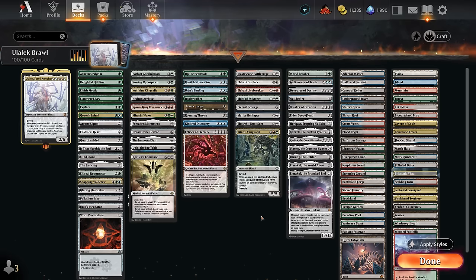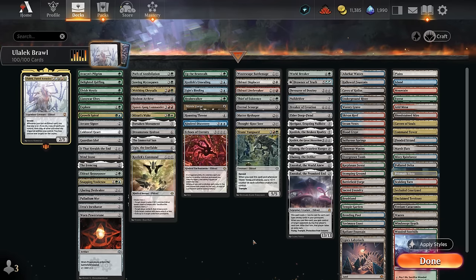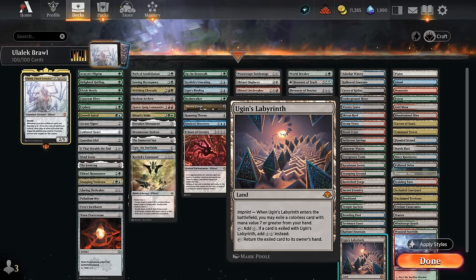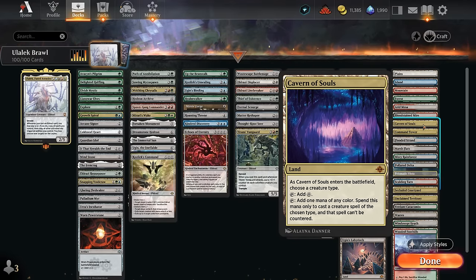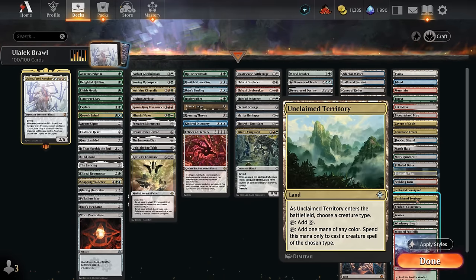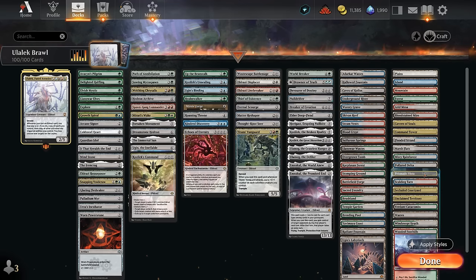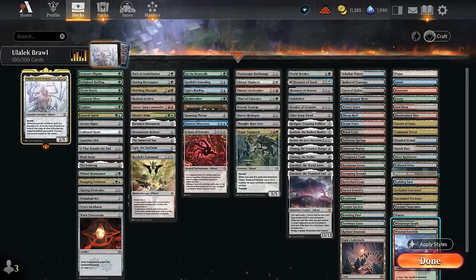No shortage of powerful Eldrazi as you can see. The mana base has all 10 pain lands as mentioned. We've got most of the shock lands as well — don't have the black-white one since we don't have a ton of black and white spells. In fact we don't really need black mana outside of Ulalek, but it's still nice to have fetch lands and shock lands for more options. We've got Radiant Fountain for some life gain, Ugin's Labyrinth as mentioned, and one of each basic except swamp. Lots of fetch lands and utility lands including Cavern of Souls making our Eldrazi uncounterable, plus one Wastes we can fetch up specifically for colorless mana.